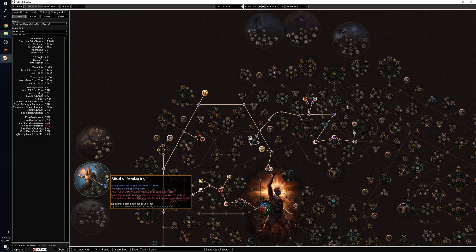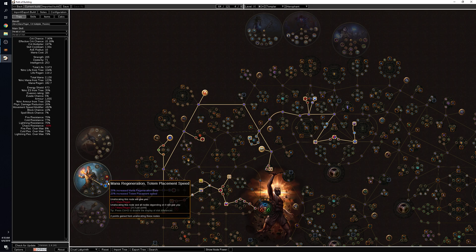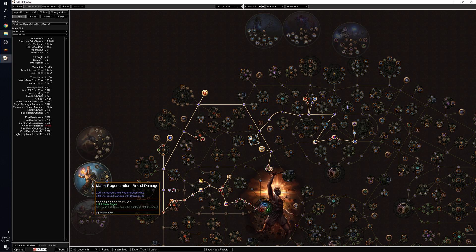Your second Ascendancy point should definitely be Ritual of Awakening, the second totem line. This gives you a massive totem placement speed boost — a big deal for clear speed and one of the primary reasons I play this as Hierophant rather than Scion. The Hierophant gets 20% totem placement speed here, 20% here, and 50% more there — 90% total just for being Hierophant. On top of that, you summon an additional totem every time you place one, without needing the Multiple Totem Support gem, and you get 3% more damage per totem plus free life and mana regeneration for every totem you have out.